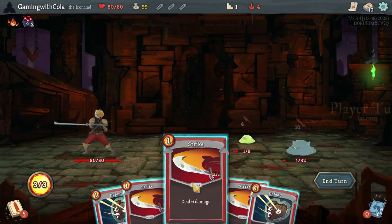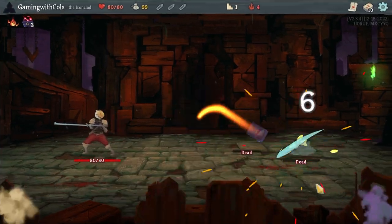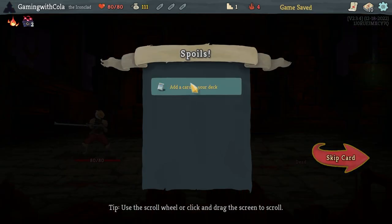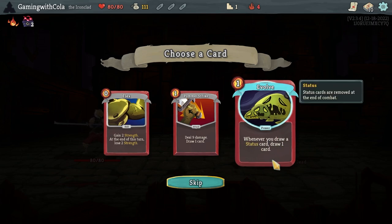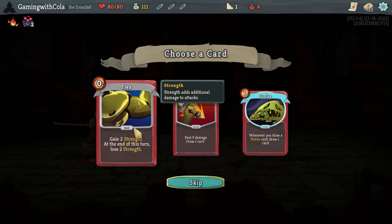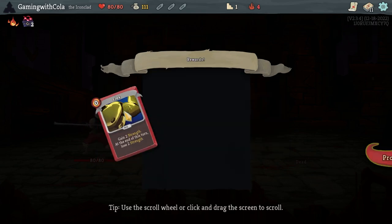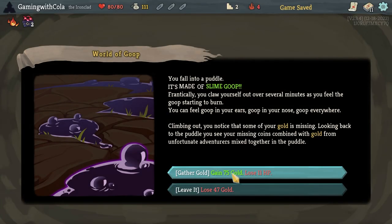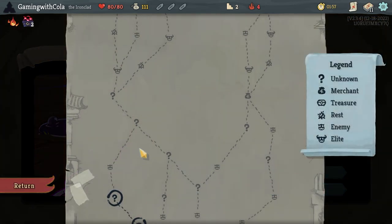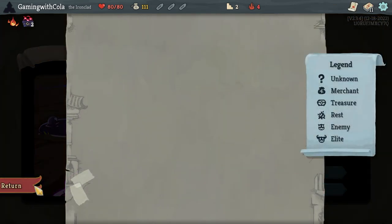Starting here and look at that — they've all got one HP! Let's start: Evolve, draw card, or Pummel Strike, or Flex. I'm gonna go Flex — I want to try and do a strength build today, not defense or anything like that. We'll proceed and go here, and this one is lose HP gain gold.